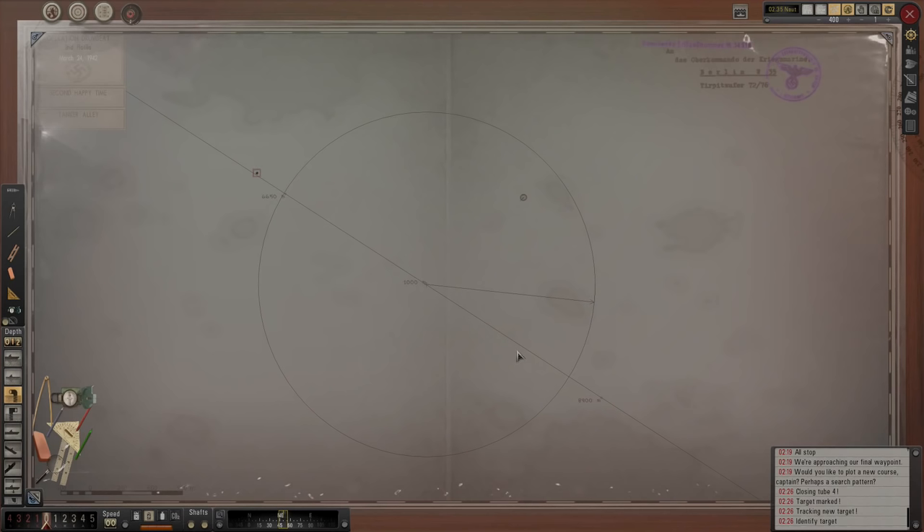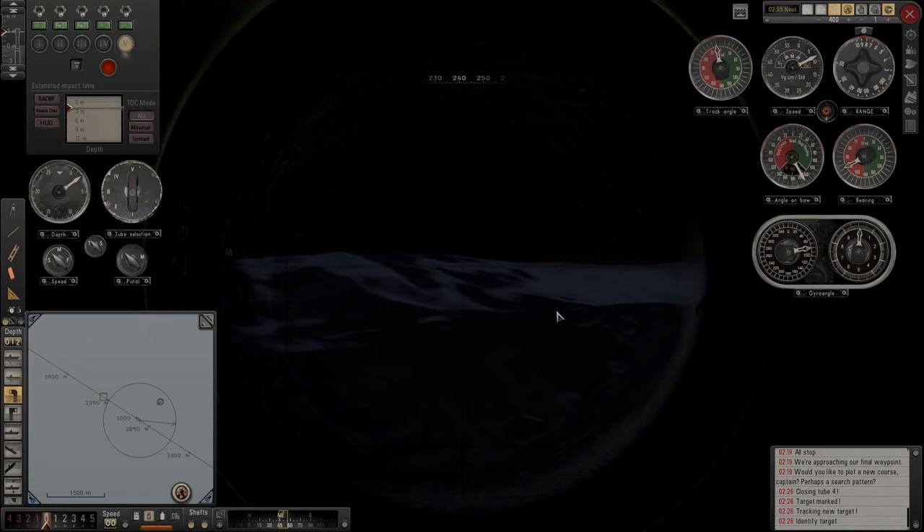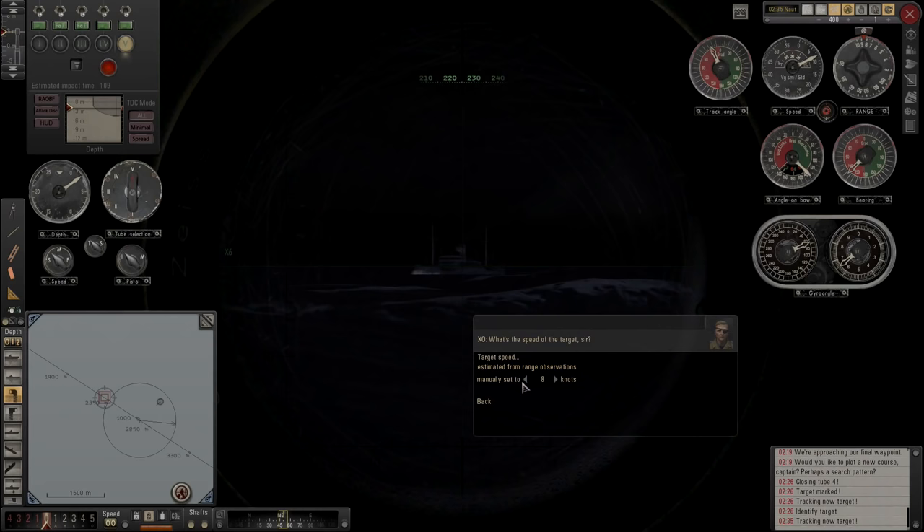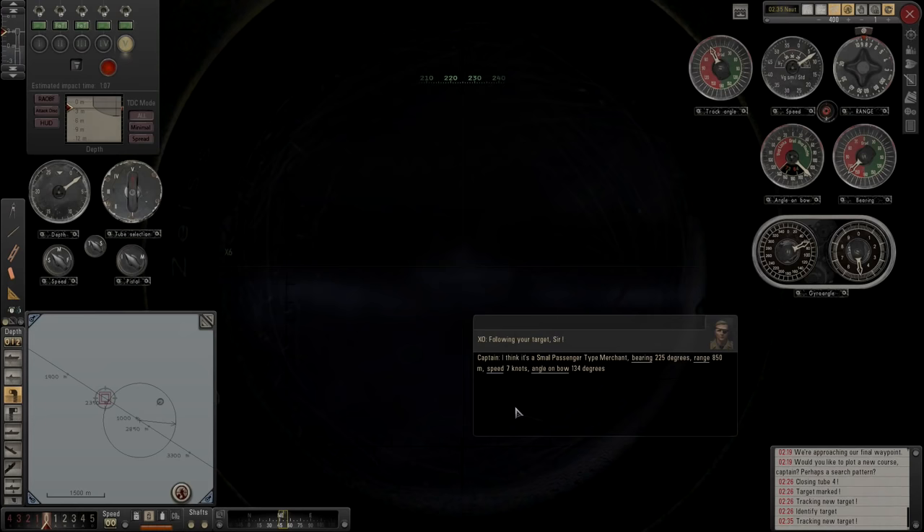Okay welcome back, a bit of time has passed. I've readjusted the marks and stuff so you can see him coming down there now. I've got a bit of a tickly cough today, so I do apologize. Small passenger type merchant — we know he's doing about six and a half, seven knots, so if we go seven knots we'll round it up.